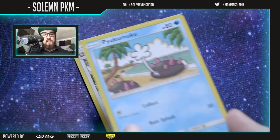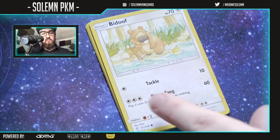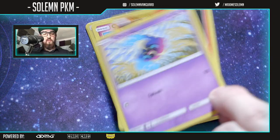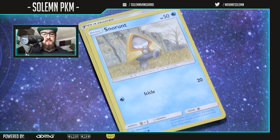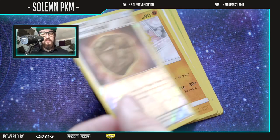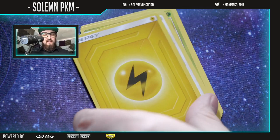Pyukumuku, next pack — let's get ourselves a Mewtwo and Mew rainbow! Bidoof, Cosmog, Magmar, Cottonee, Snorunt, a Trainer card, a foil Unidentified Fossil — I don't know if that's special, probably not. Meloetta and an energy.